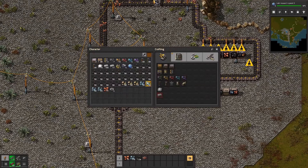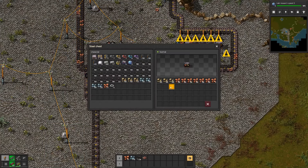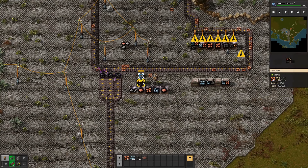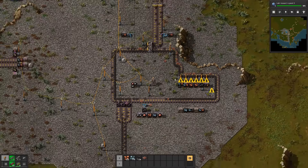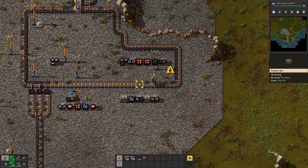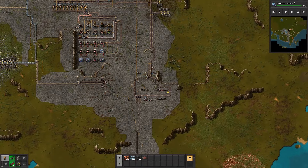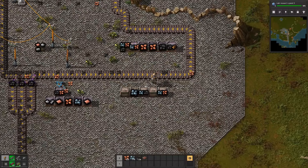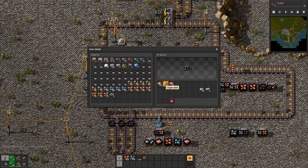This guy still needs power, so he's still pulling off copper. No, he was putting copper on there. We'll have him offload into there. I think it's gonna be easier just to manually transport from the box to the conveyor belts, or at least to whatever part of our system they need to go to.